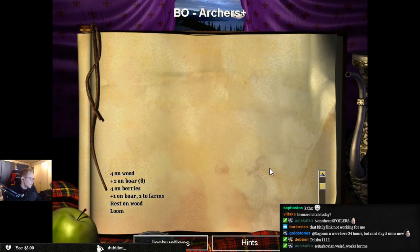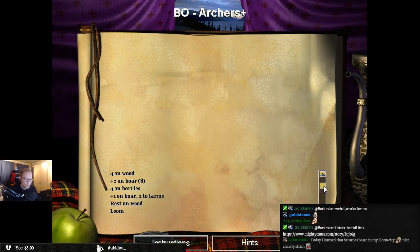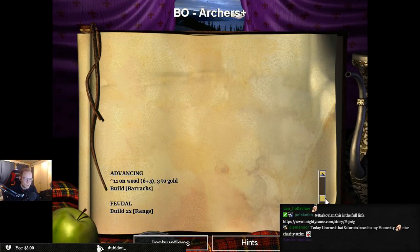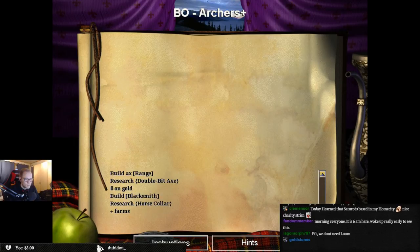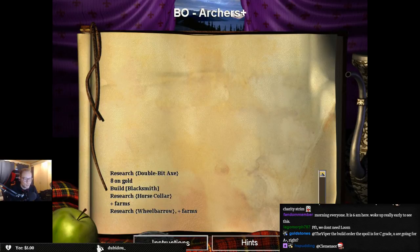Willow Muffin, thank you for two months. Rest on wood. Advancing: eleven on wood - six plus five, three to gold. I'm starting to have doubts about this. The build order the spoiler is for C grade - you're going for A plus, right? I'm going for A plus plus plus, man.